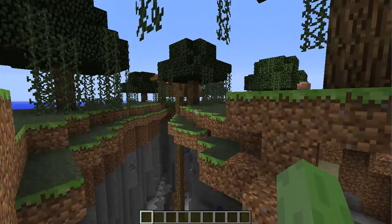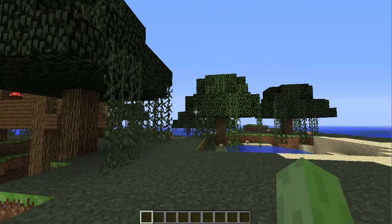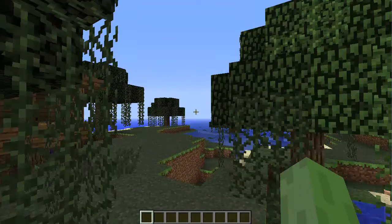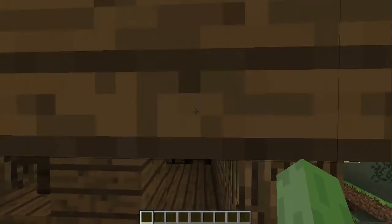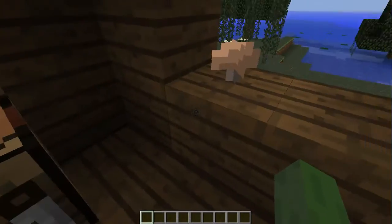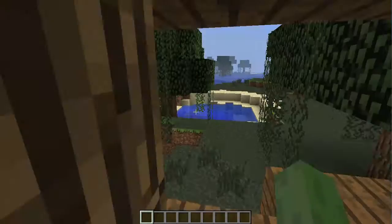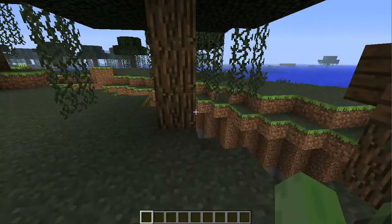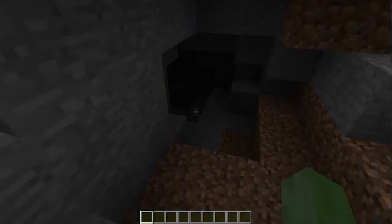And over there, as you can probably tell what that is, it's a witch's house, or whatever you call them. We'll go in here — there's nothing really in here I don't think, apart from the workbench, the cauldron, and some flower pots with mushrooms and things. Yeah, it goes right down to the bottom here, that witch's house thing.